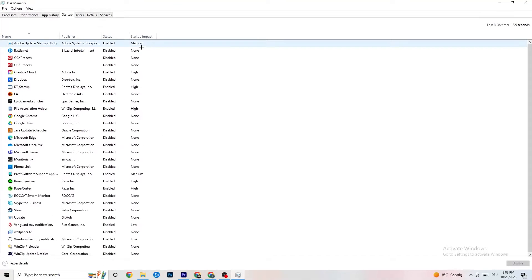Then click on the 'Startup' tab in Task Manager. I've disabled nearly everything here, and I want you to disable every single program that auto-starts in the background to reduce CPU and GPU usage. For example, right-click Adobe Update or any startup item you don't need and click 'Disable.' Do that for every program you don't need. Then close Task Manager.